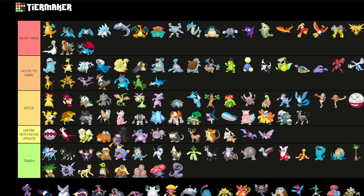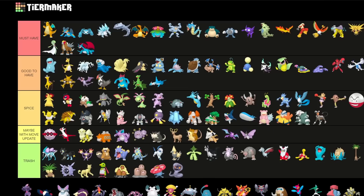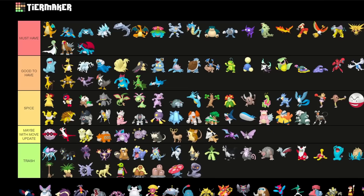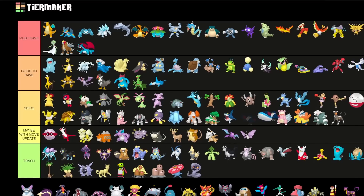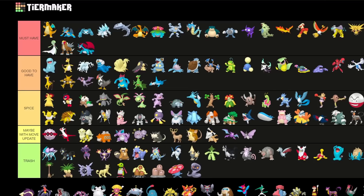Drifblim — you kind of want the normal variant instead of the Shadow one. Mismagius is completely garbage right now. Honchkrow is Spice but also half decent for raids. Purugly is Spice — very interesting now that Aerial Ace got buffed a little bit, so this Pokemon might have some play. I actually have a rank 1 I can build but I need to get rid of Frustration first.